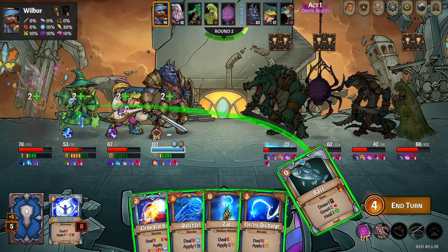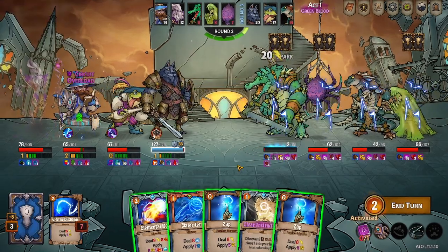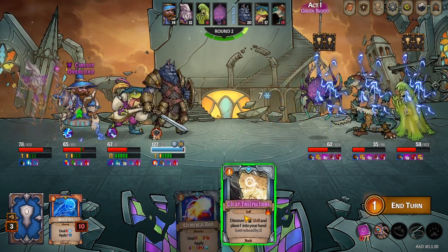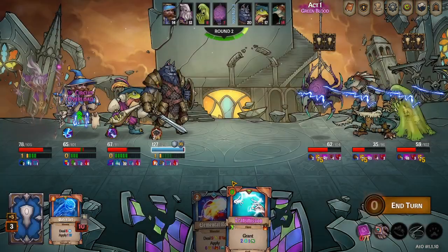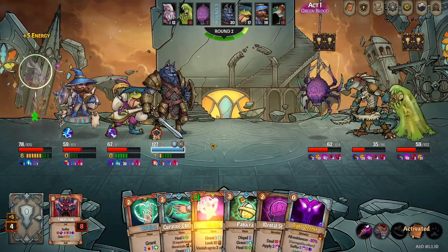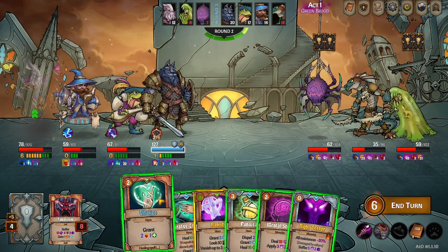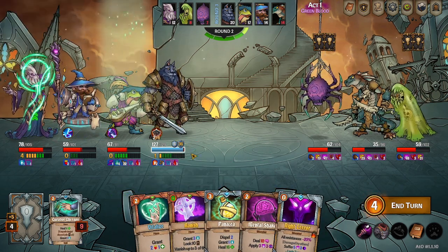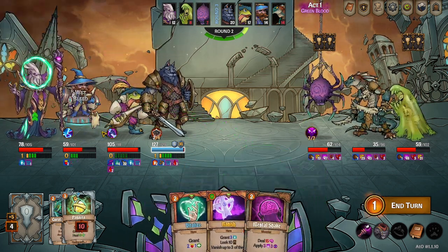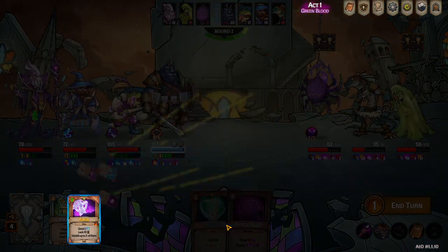All right, so we could overload — we'll just pass ourselves. Yeah, we want to kill Josh before he gets a turn, so that's just going to be a priority. We'll transmission over to Nezglect, and we will start out doing this from stealth — panacea over to Wilbur and banish over to ourselves, and pass.